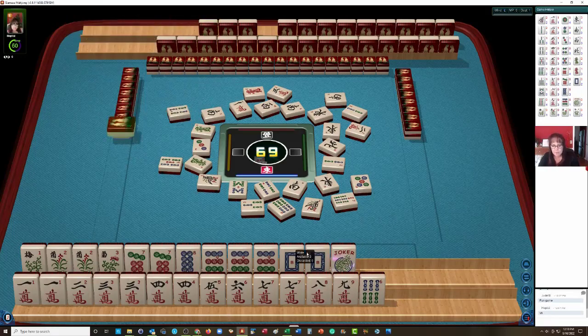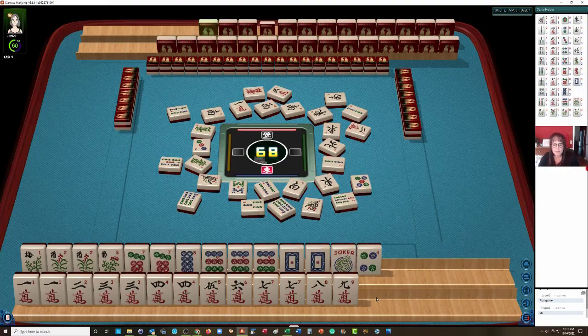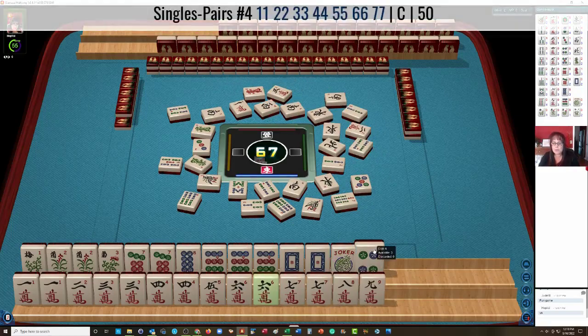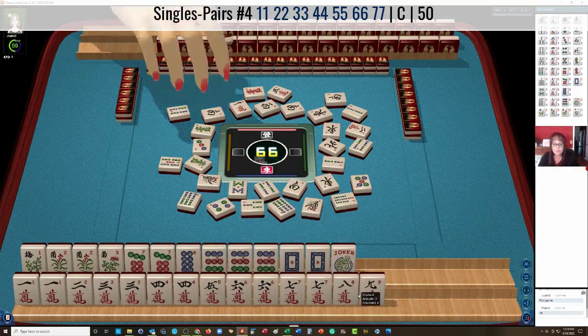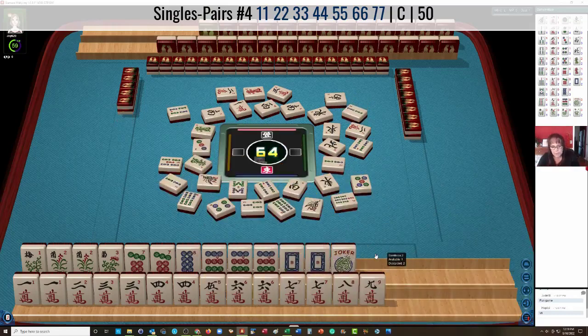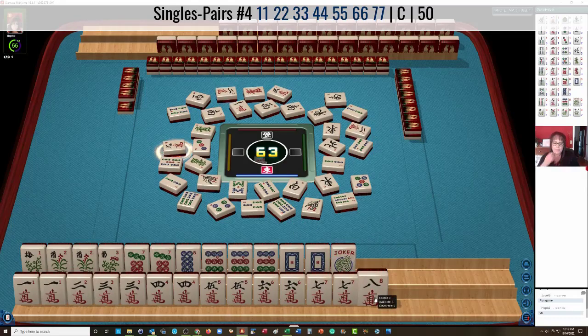So this pair hand is still viable. We could even draw a white dragon and go for a pure hand. All we need in there is that 8 dot — pair, pair, pong, pong. 4 Bamboos. 4 dot can go. 6 Bamboos. 4 Bamboos — there's a keeper. We're 1 away from the pair hand. 4 dot — we need a 2 crack or a 5 crack. The 8, 9 will go — 2 characters.